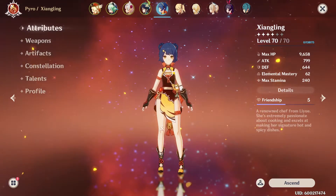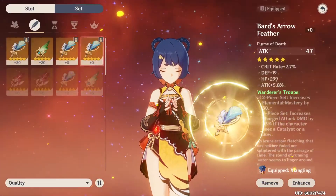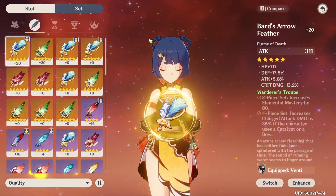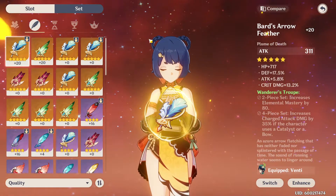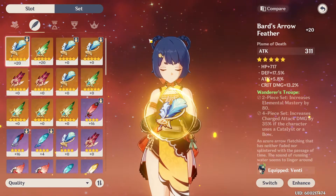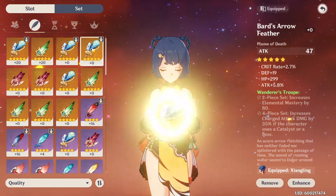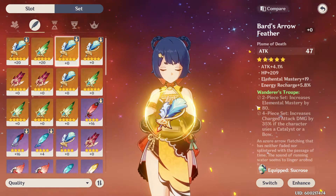I would recommend using the concept of hand-me-downs whenever you have a fairly decent piece of gear. This feather is decent — it's not going to be an end-game piece — but as I finish Venti he's no longer going to need it, so it can go on to Xiangling. Then if I choose to build her next, I'll eventually replace it with something more specific to her, like Crimson Witch or maybe a better Wanderer's Troupe, since Wanderer's Troupe is a pretty good set for a support DPS with all the elemental mastery it gives.